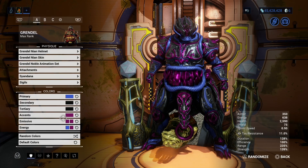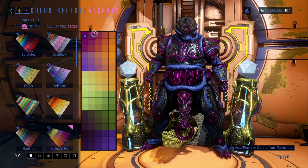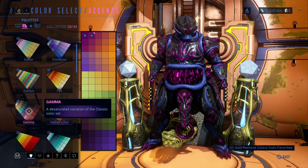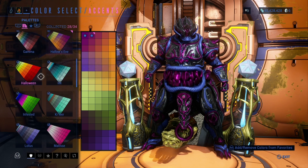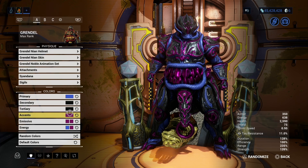And then the accents have this purplish-pink. It's more pink than purple — this darker one is too dark, this brighter one is too bright, and this one is just right. This is the Hollow's Eve color palette. You might be able to find something similar in the Gamma color palette or something else, but if you want the exact one I use, this is the Hollow's Eve color palette. I believe you get it during the Halloween event in Warframe — there should be another one near Halloween.